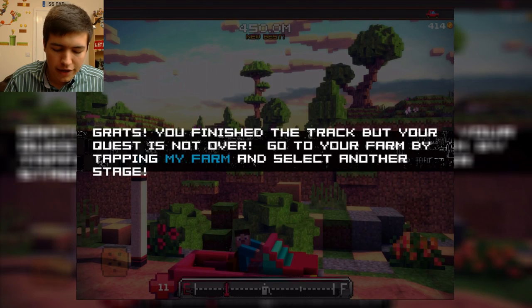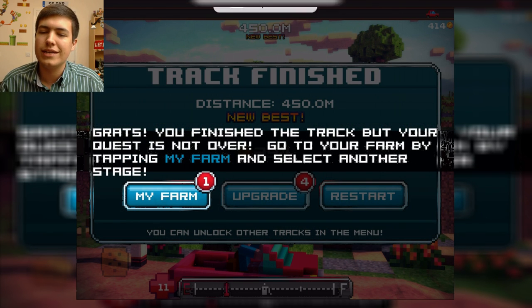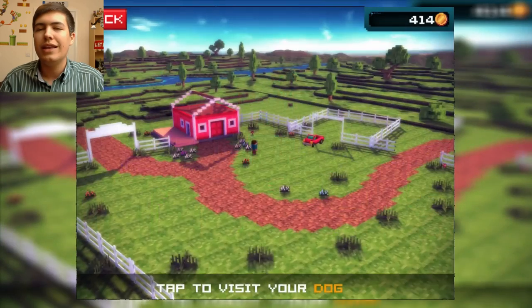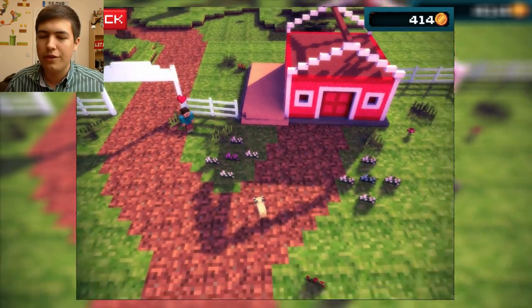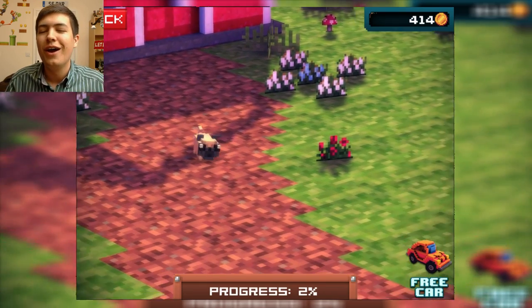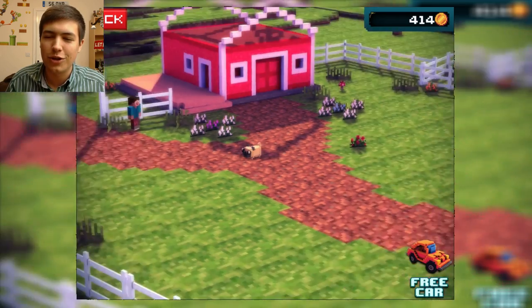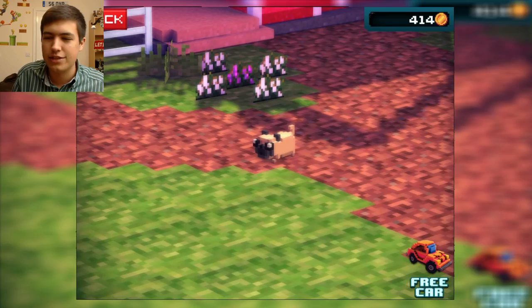What? We just got a little pug? Does that mean we're gonna have a pug? Congratulations, you finished the track, but your quest is not over. Go to your farm by tapping on my farm and select another stage. So it looks like we got a little puppy to run around with us — there he is. We've completed 2% — it's a little pug. Oh my God, that is absolutely hilarious. That is so, so cute. I'm gonna have to send a photo of that.